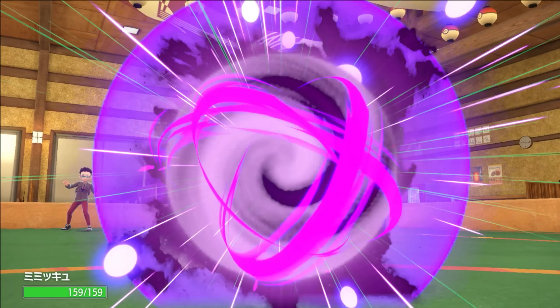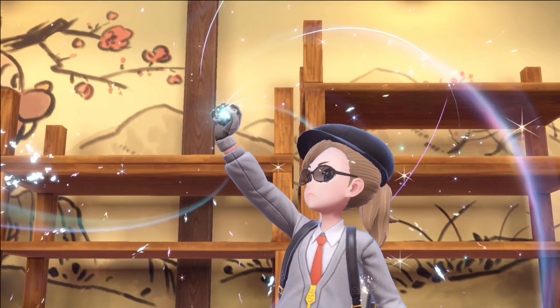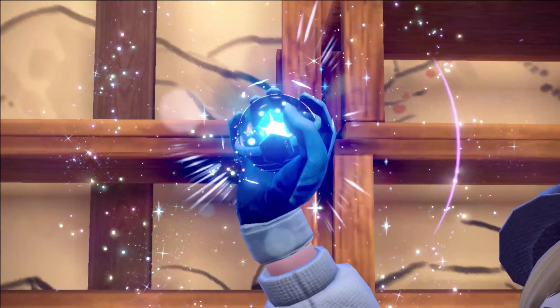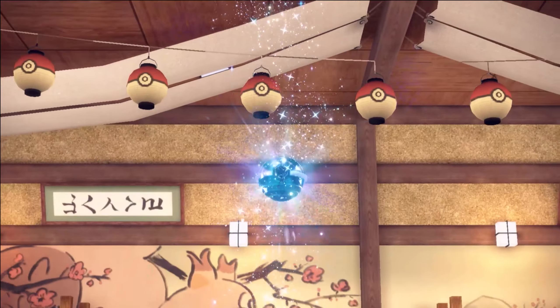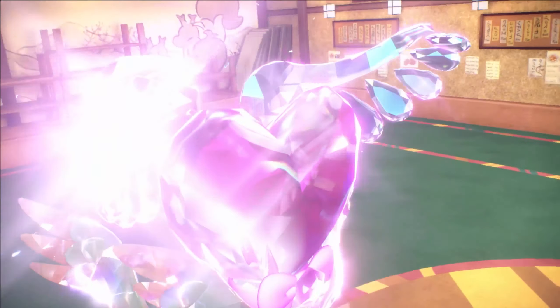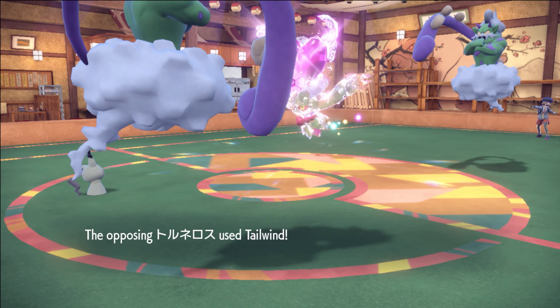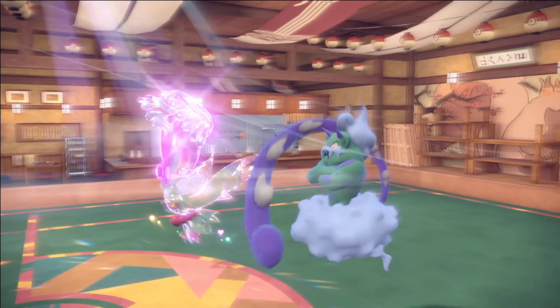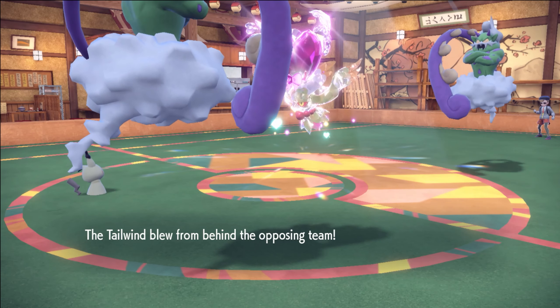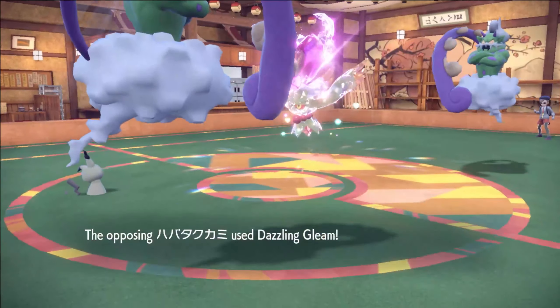I'm guessing my opponent's going to try Tailwind on my Tailwind to make sure he outspeeds me. Yeah, it's going to be the Dazzling Gleam — Specs Gleam in the sun is insane. This is one of my favorite strats right now. He goes Tailwind as expected. He's going to go Gleam, we're going to hold, and then pray we hit the right slot. As long as we hit right, it feels really good.